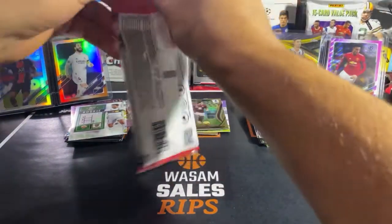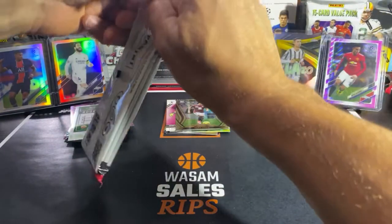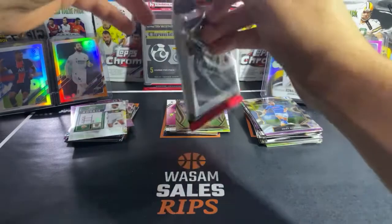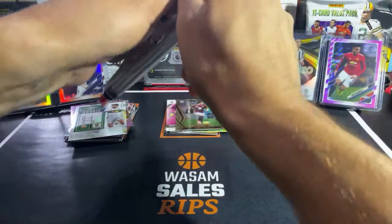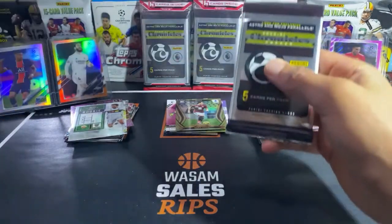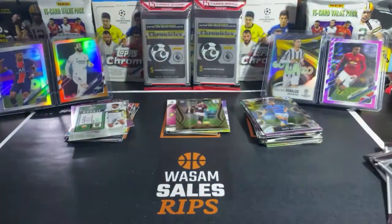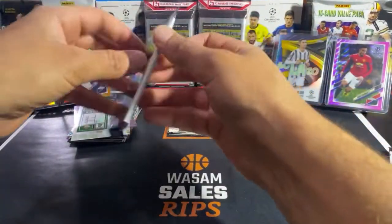Panini just isn't there with their soccer cards — Topps Chrome is hands down a way better product and a way better rip. Let's see if we can finish strong on this last cello. Starting with Premier League, same order as before.